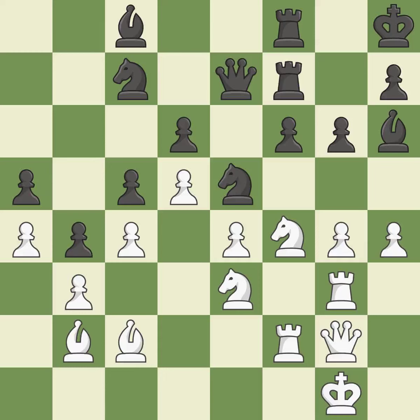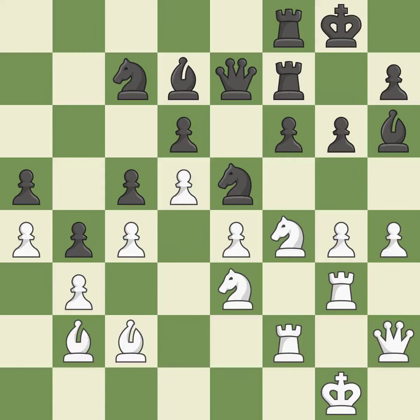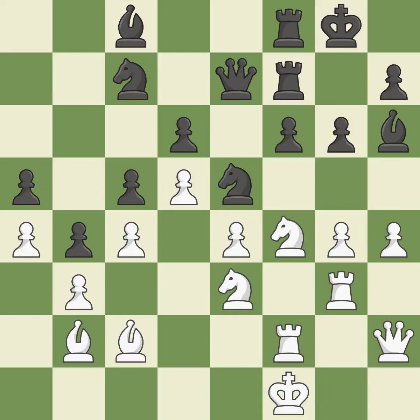As a result, the bishop may now control more squares because it is in a better position. That is a logical response. Among the best actions. The game was almost evenly matched, but black is now worse.